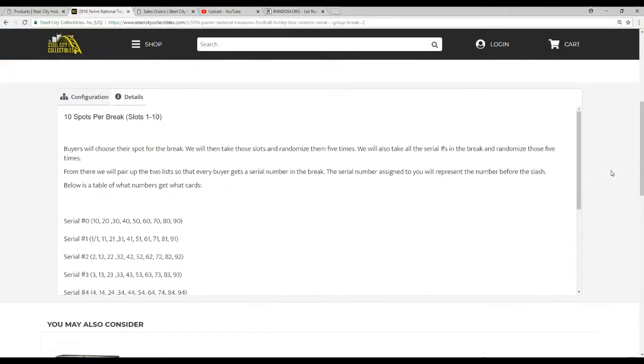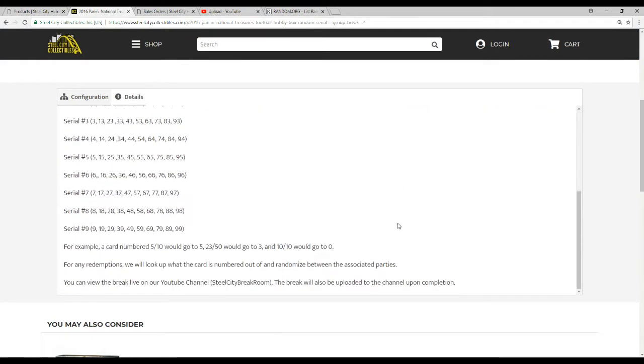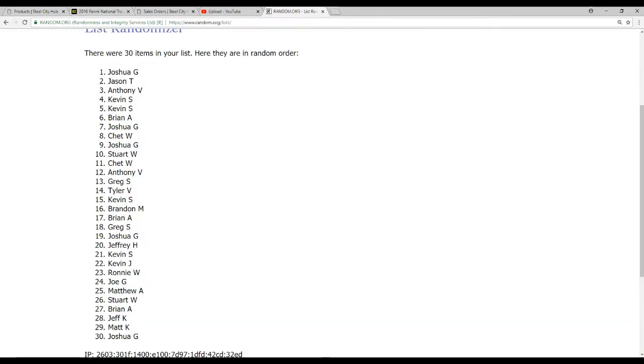Let's go with the rules real quick. 10 spots in the break. Buyers will choose their slot. We'll take all the names, randomize them 5 times. We'll take all the numbers, randomize them 5 times as well. Pair up the two lists so that every buyer gets a number in the break. The number assigned to you represents the number before the slash — so card 5 and 10 will go to 5, 23, 53, and 10 and 10 to 0. If there are any redemptions, we'll look up what the card is numbered out of and randomize between those parties. If we have points, we'll randomize between everybody. No big deal.